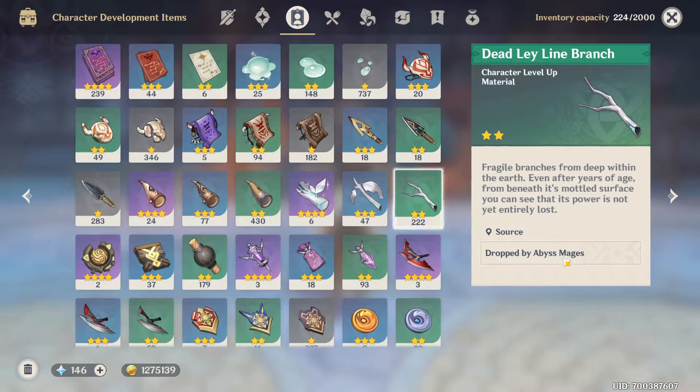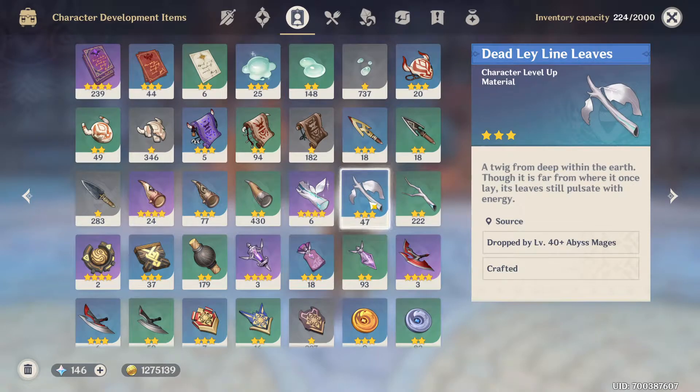It says the source is dropped by Abyss Mage. But when we move on to the three-star one, it says it's only dropped by an Abyss Mage that is level 40 and above. So if you're fighting an Abyss Mage that is level 39 or lower, you're not going to be able to get this material.